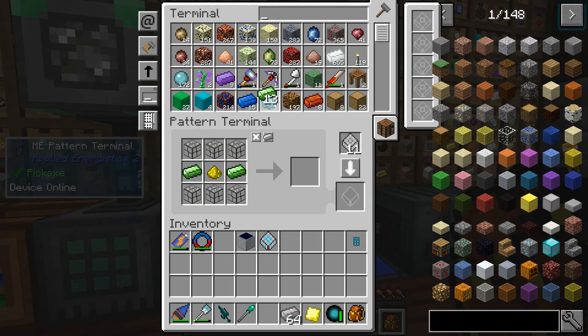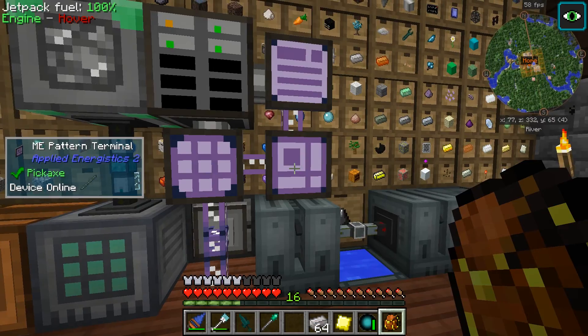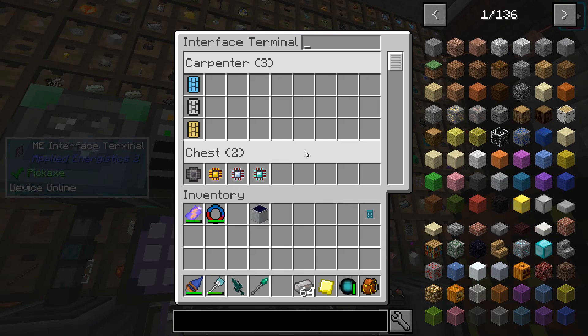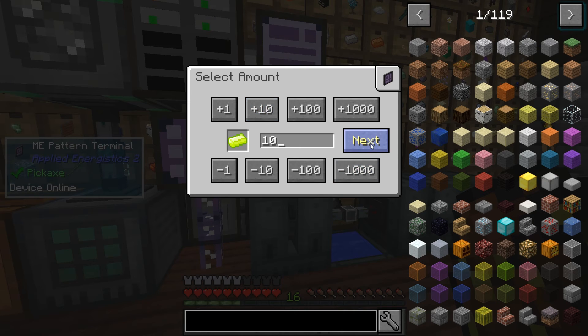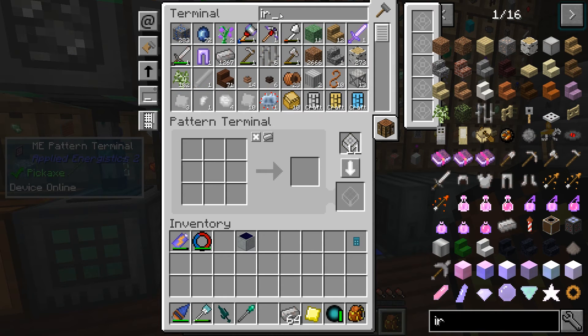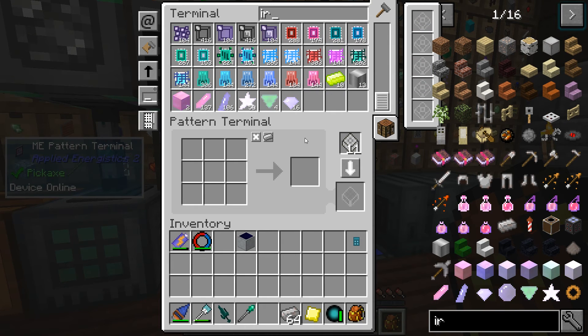Now we can set our pattern - we actually have to make some of this first. Let's go back and go to our craftables. It's not showing up because it's right here. Let's put it inside our molecular assembler - there we go. Craftables - just make 10 of them if we have them available. Shouldn't take too long to make these.